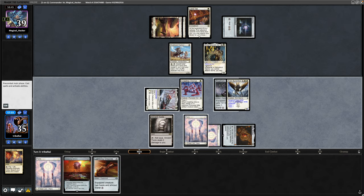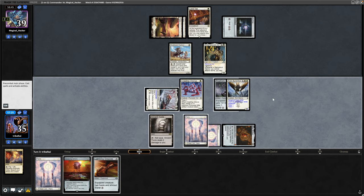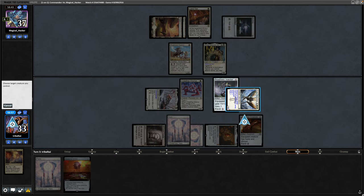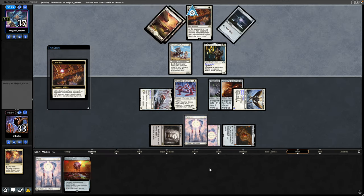We'll pay White mana into Skrelv's ability so that we're not taking too much life. And now this thing has Toxic 1 twice, Flying, and Double Strike. We can swing straight over the top. We deal two with the First Strike damage and then two more, taking our opponent to six Poison Damage. We'll go through to the second main. Let's go for the Lightning Greaves — we'll put Lightning Greaves onto the Bird so that we can hopefully get our opponent next turn.